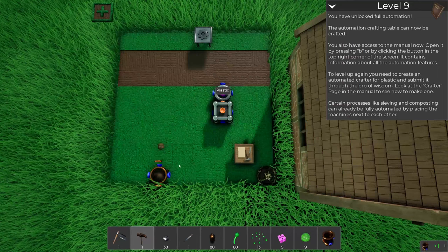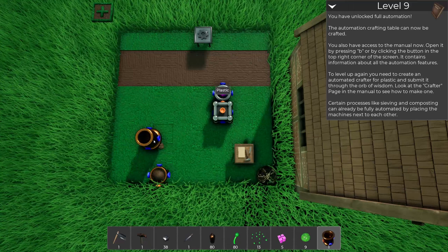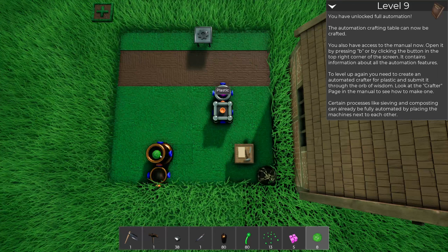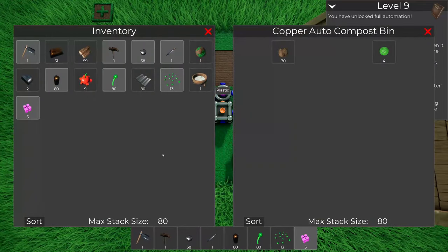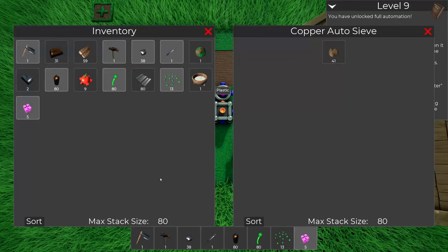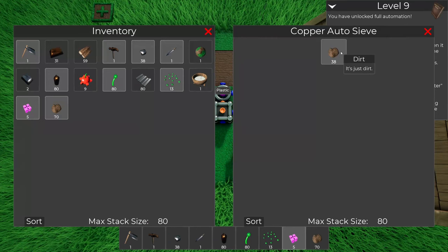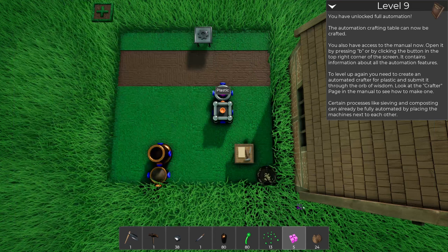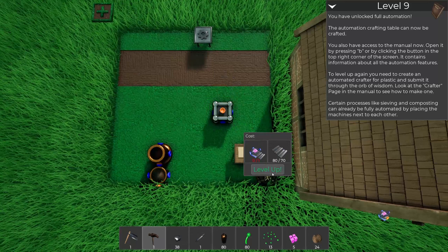Now that we have some sort of automation I can set these things right beside each other. The output should go to the input - so any dirt that comes out of here should go right into the compost bin. I can't really tell if it's working or not, but I think we have all the stuff we're gonna need.